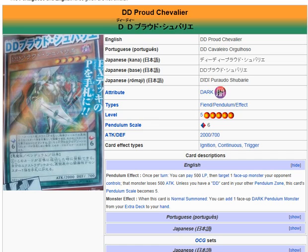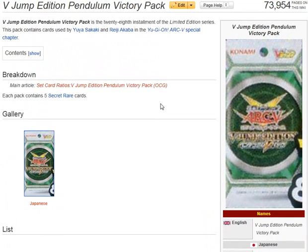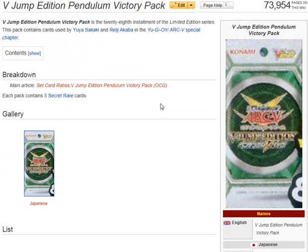Overall the cards in this pack seem to work well. Normally cards in a pack work together, but here three support one archetype and two support another — so they're good cards for the archetypes they're trying to support. The release date still hasn't been set; it just says 2014. The link will be in the description so you can check it out. I'll see you for the next Yu-Gi-Oh! 101 video — until then, peace.